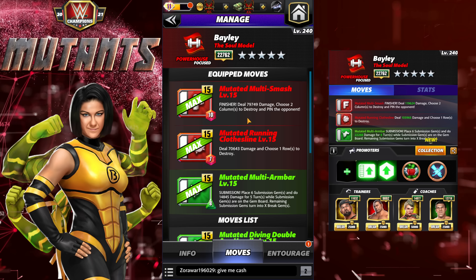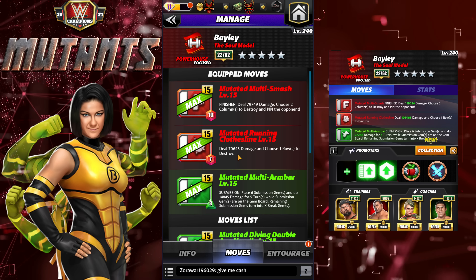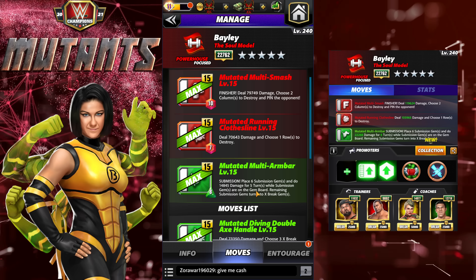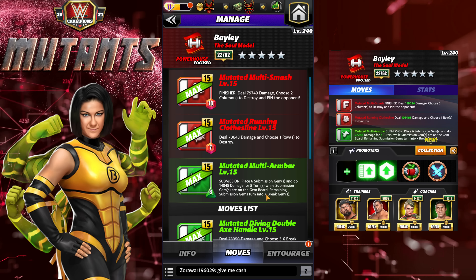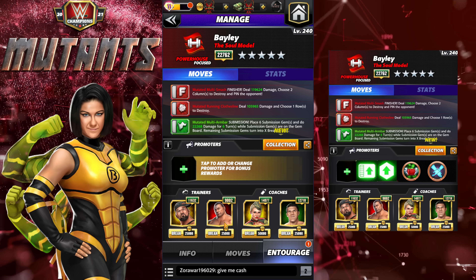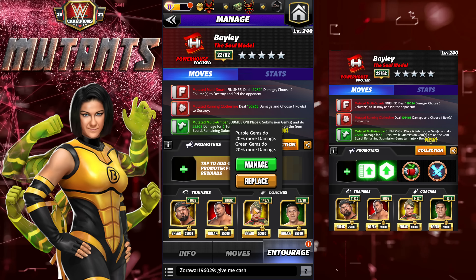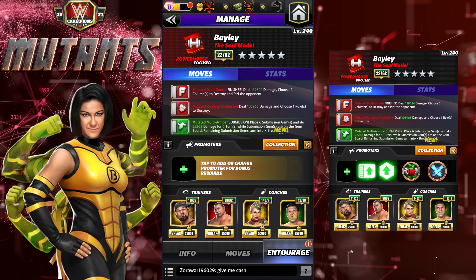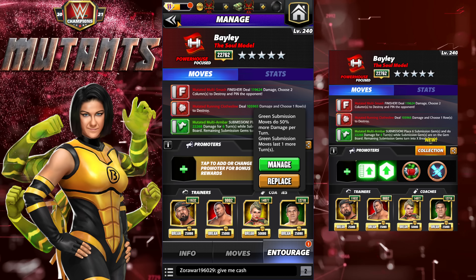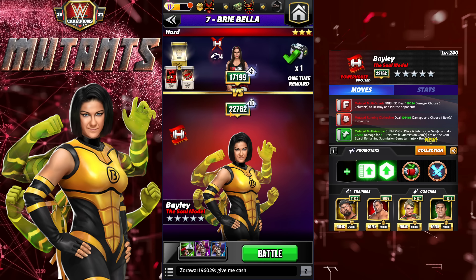The three star moveset features the finisher — 10 MP red, Mutated Multi Smash, deals 79K damage, choose two columns to destroy. The Mutated Running Clothesline is 7 MP red, deals 70K damage, choose one row to destroy. The Mutated Multi Arm Bar is a sub — 8 MP green, plays six submission gems, does 14,845 damage for five turns; remaining sub gems turn into X-break gems. For the entourage: Butch for four more red MP, Batista for 50% red move damage and one extra red MP, Lacy for purple and green gem damage, and Bruno for the sub — 50% more damage lasting one more turn, doing 22,000 damage for six turns.